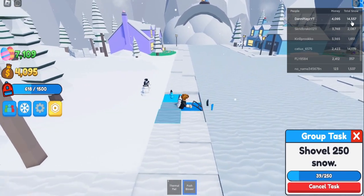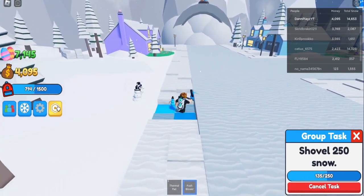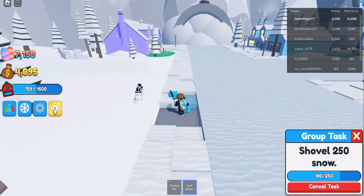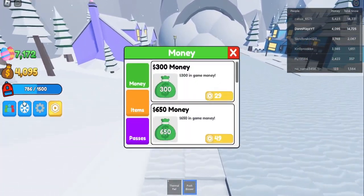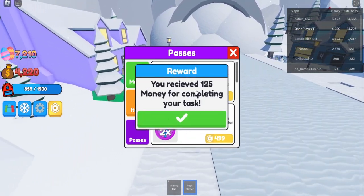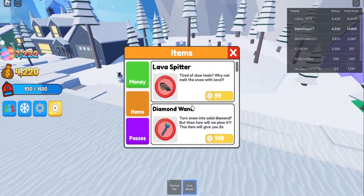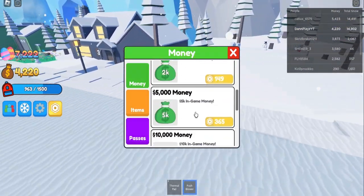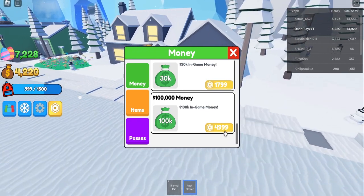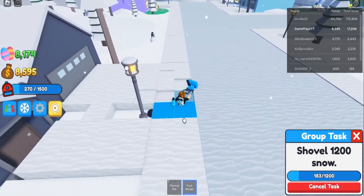Right now if you look at the leaderboard, there are some people with more money than their total snow. You're supposed to have more total snow than money. The only reason for this is probably they bought gamepasses because there are no codes - I think codes were removed. Maybe they bought double money, or a lava spitter, or they bought 100k for five thousand Robux or something.